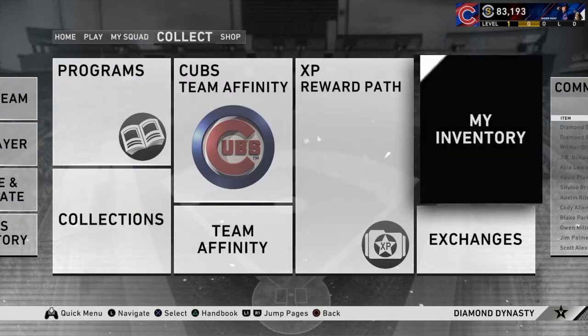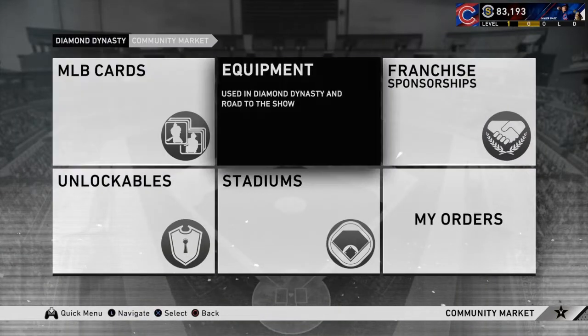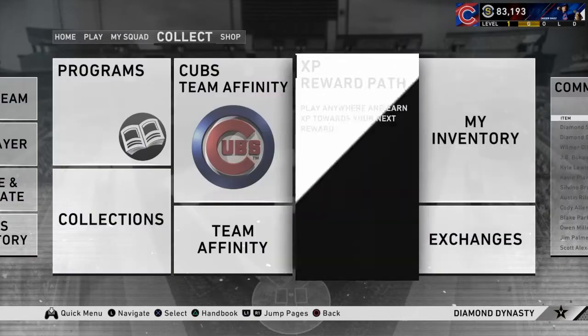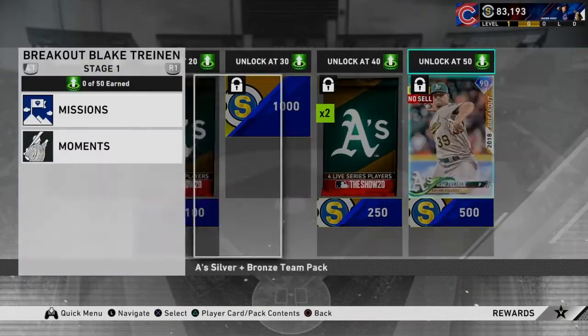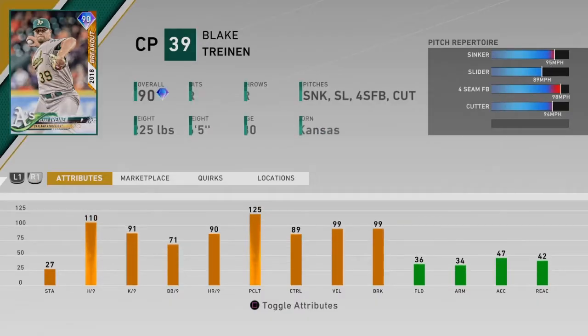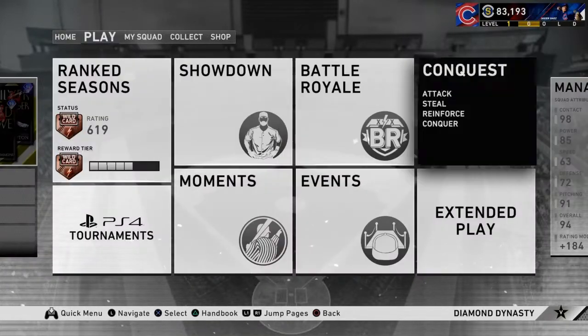Wait — is he a prime player? I forgot to check that. If he's a prime player, that's actually going to be clutch because it'll help you get innings for that program as well. Turns out he's not — he's a breakout. That's no big deal though. It's still pretty convenient that they give you this to do.